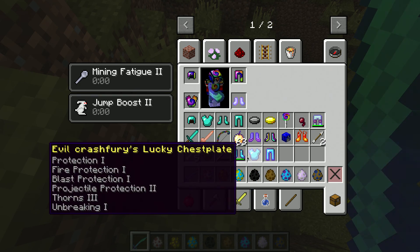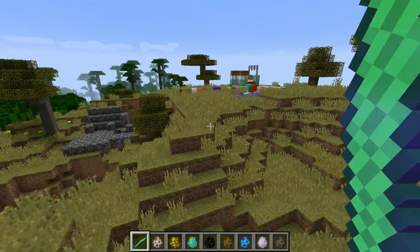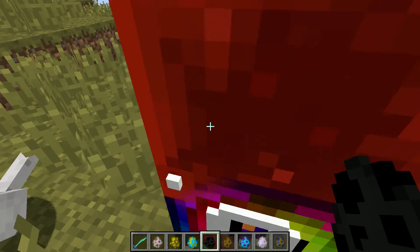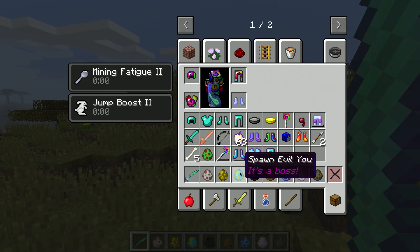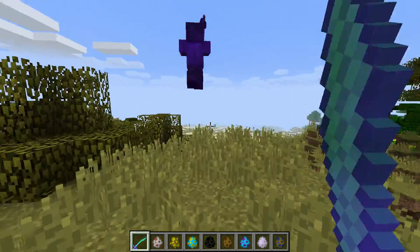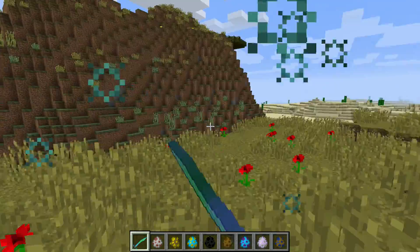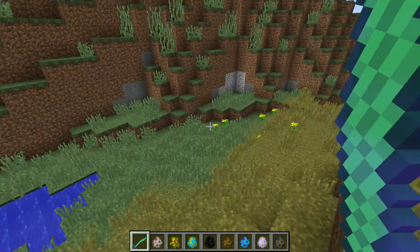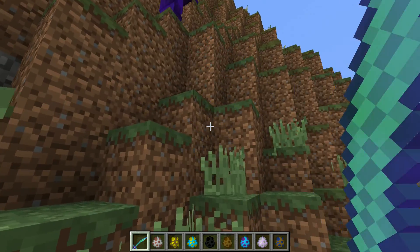Evil me doesn't burn in daylight - keep that in mind. He drops his diamond armor, which is pretty cool. Then we're spawning the grim reaper, who drops his grim reaper sword and other stuff. These are the bosses. This grim reaper is quite powerful - he's holding the sword, and if you kill him he drops his full set and circle. He has like 80 health, which is a crazy amount.